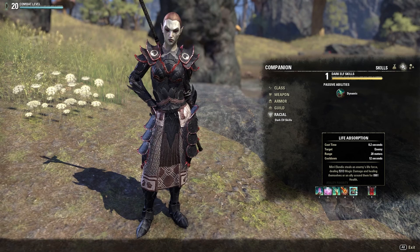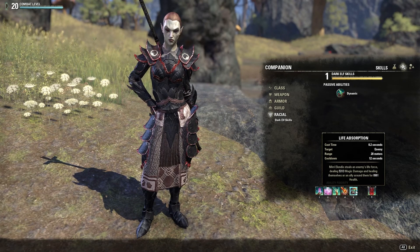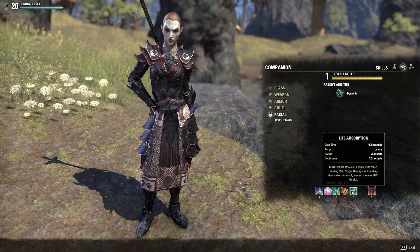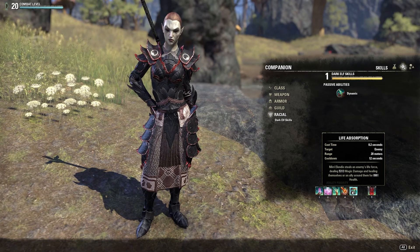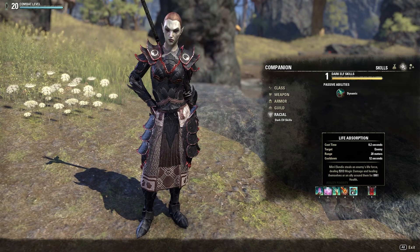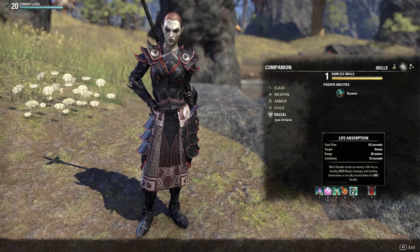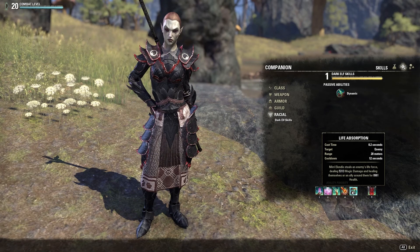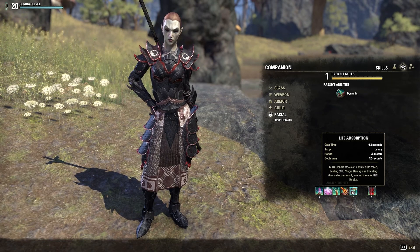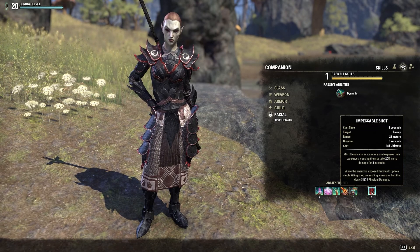Last but not least on the regular bar is Life Absorption. Miri steals the enemy's life force, dealing 5,313 magic damage and healing herself or a nearby ally for 8,961 health. Similar to Life Siphon, it double-dips — you get 5,313 magic damage but also a heal of 8,961 health, which really helps with Miri's survivability. The cooldown is 12 seconds, making it a solid all-around skill because of its double-dipping nature.